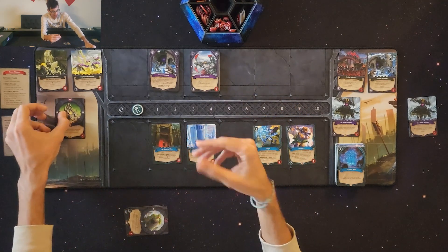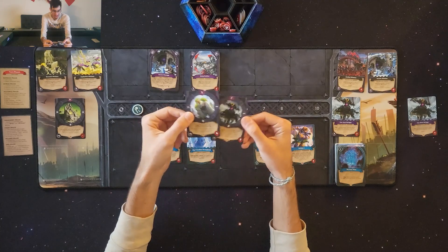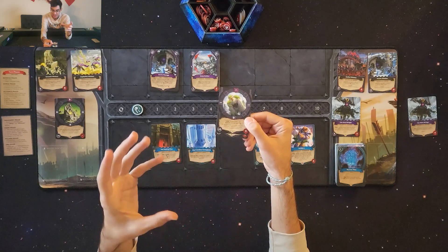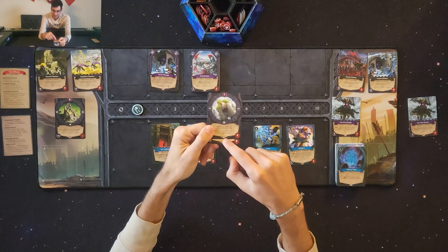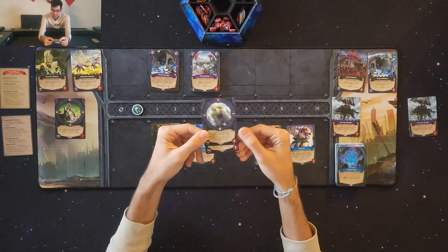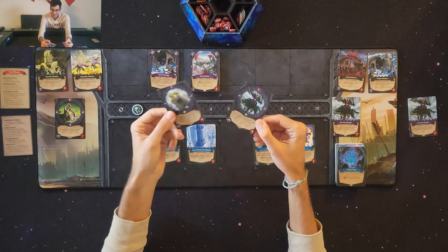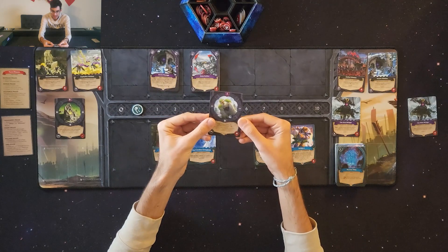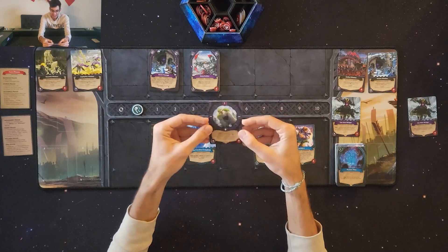Then determine your difficulty. On the other portal cards, to the right of the Roman numerals is a symbol: a half circle for normal mode, a full circle for hard mode, and a circle with a dot for painful mode — the hardest difficulty. I'm choosing normal difficulty, so I'll take the two portal cards with Roman numerals one and two that have the half circle icon, stack them on top of each other, then add the common portal card to make a stack of three.